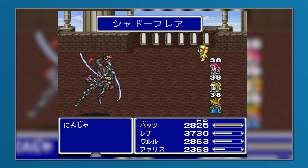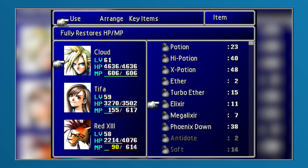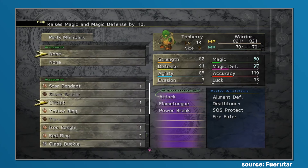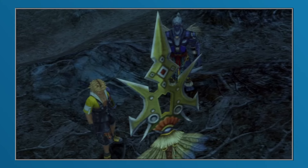Often used in a direct capacity, items can be consumed during or after battles to revitalise injured party members, or they can be used to cure party members of various ailments. But they can also be used to teach party members different skills, and in some games, the collecting of items is part of something much bigger, such as crafting or acting as a necessary step in the acquisition of a weapon of great power.